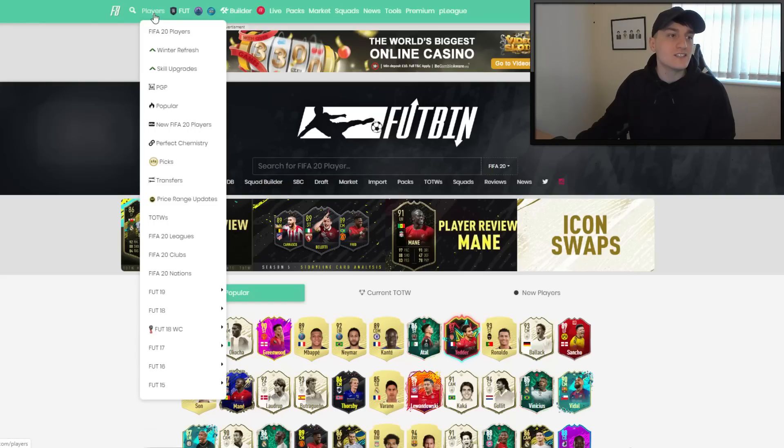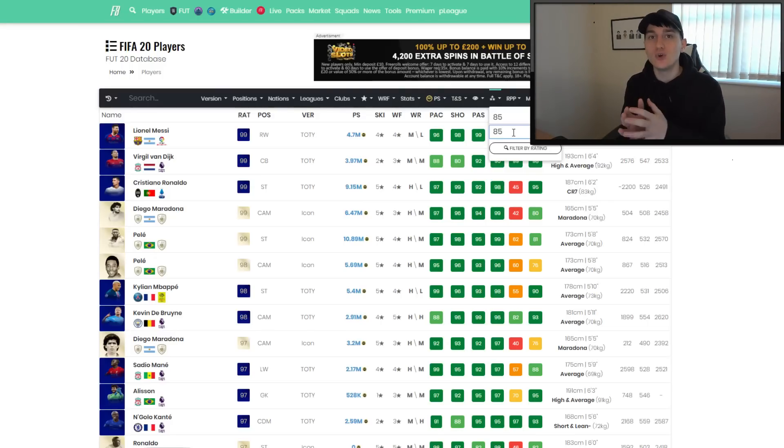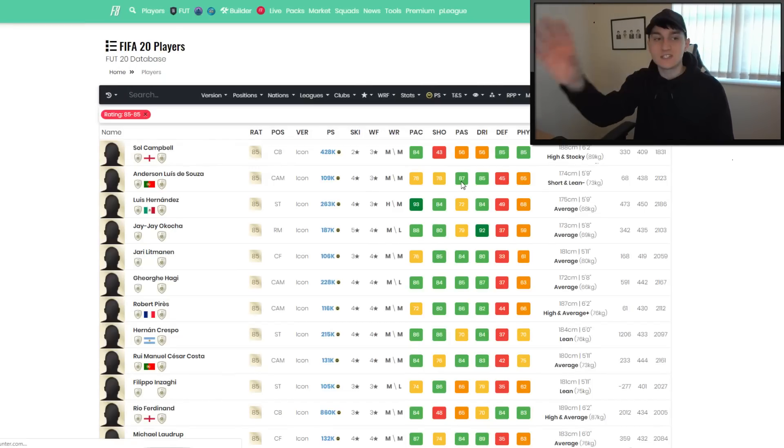If you're not too sure what fodder means, go over to Foot Bin and go over to the players tab in the top left. Foot Bin is basically a site of all the FIFA players where you can look at them in a lot more detail. Go to FIFA 20 players, then click the little star icon and set the rating to 85 minimum and 85 maximum. The reason we're going for 85 is because that's a good rating for covering player objectives and SBCs - 85 seems to be the new 84 rating this year. Filter by rating to show just the 85-rated players.